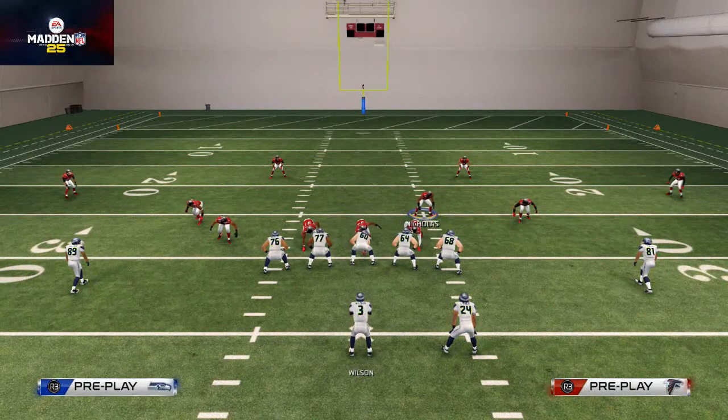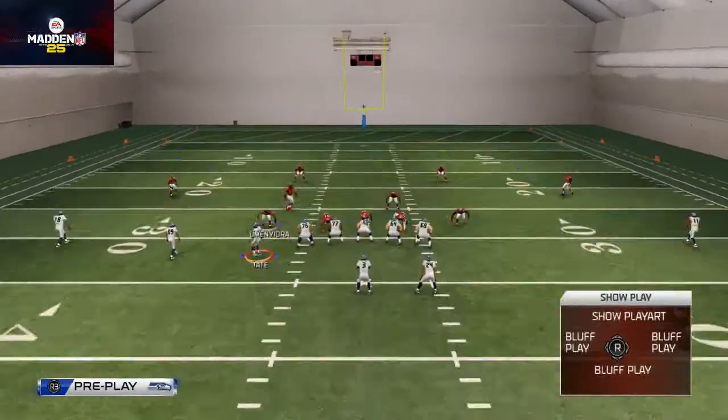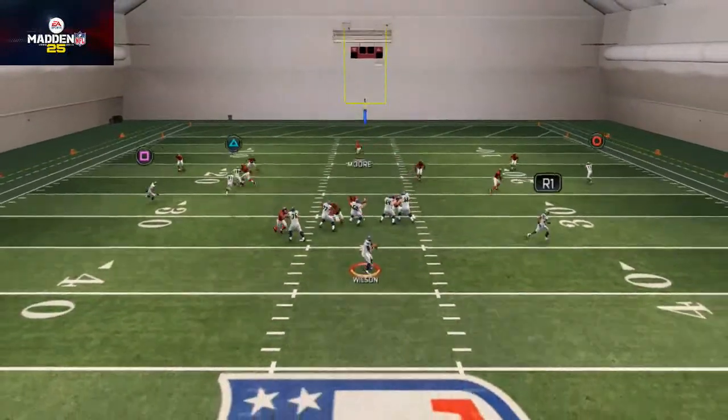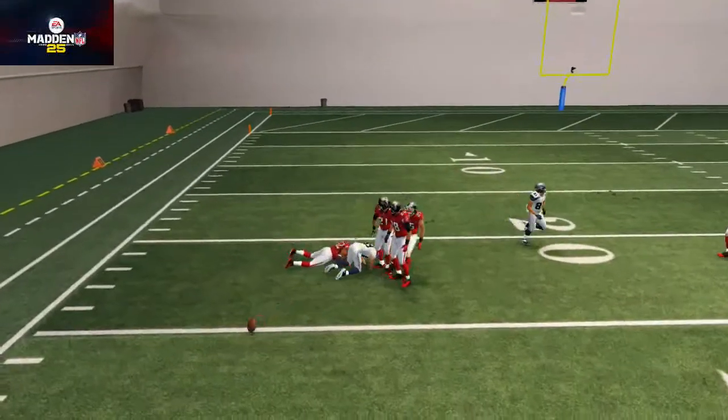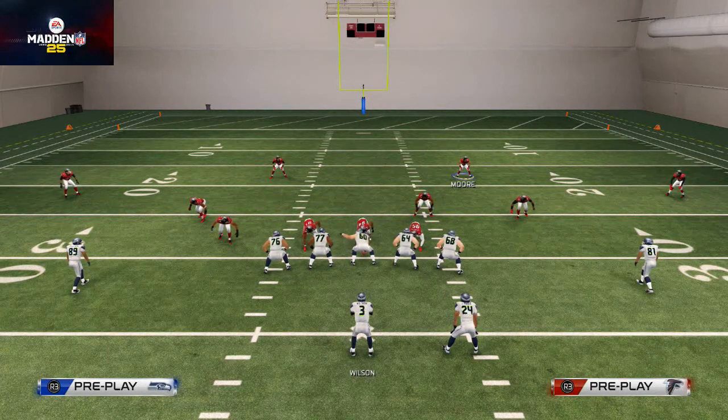The same thing goes for the other side. Say they want to run trips to the left — well, then you just set the play up stock, and now you're going to be able to defend trips to the left with the same hot routes, but the zones are just going in different areas of the field. And you see we have pretty good defense there and get a batted down pass. That's the idea with the 3-4 Solid — it all starts with the Cover 3 Buzz, being able to stop the right side and the left side based off of what your opponent's strength is.